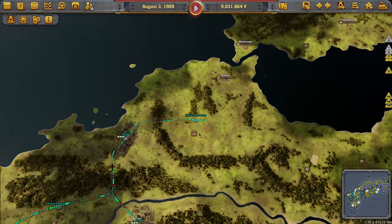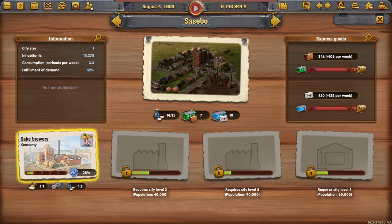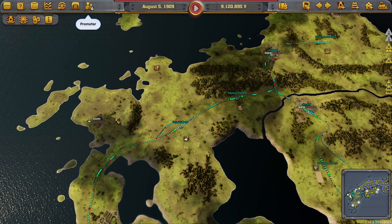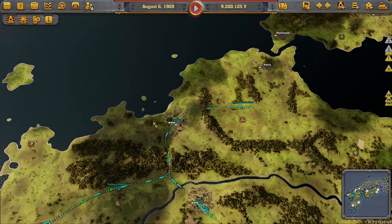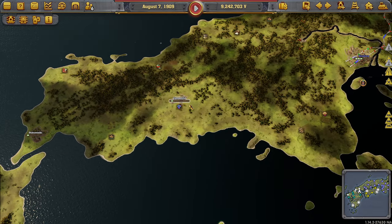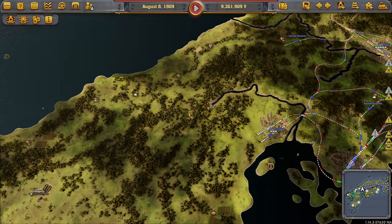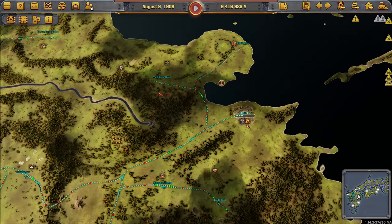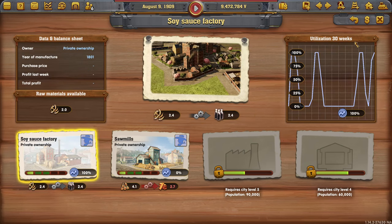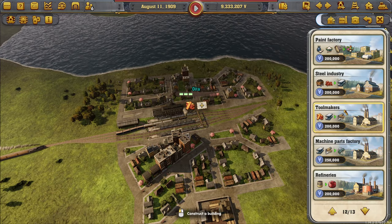I saw we're also going to need painting, and let's see if there is anything else. I actually already have a station right here. For the machine parts we need steel. Do we have the opportunity to make steel anywhere? Don't really have anything on this side to make steel from, so I think I'm going to buy this guy.